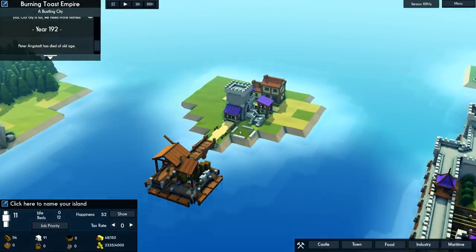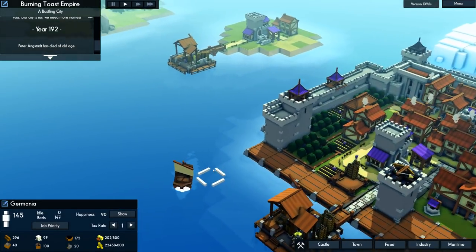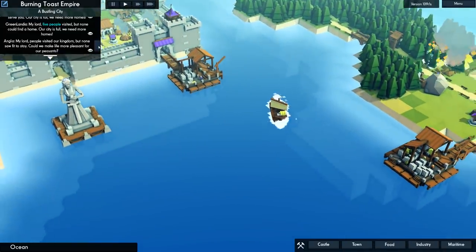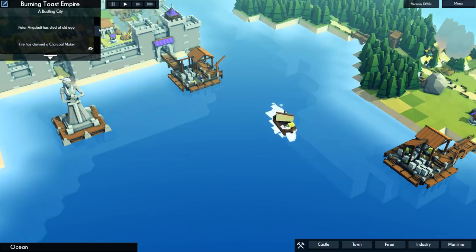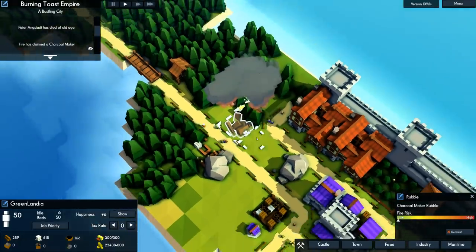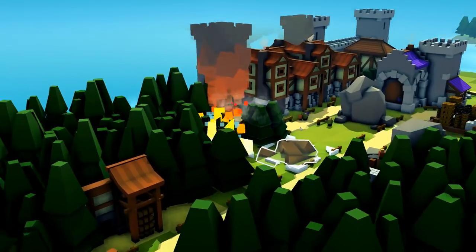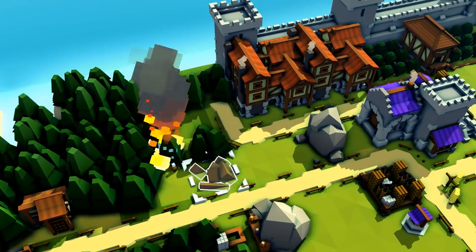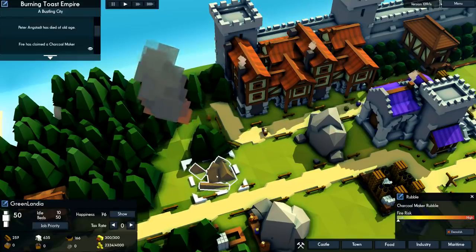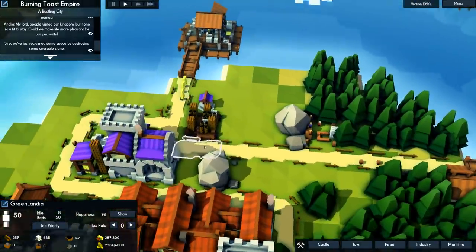How are these guys doing? They're low on food — getting their stone and wood from one ship. We've set up this ship now. That looked like someone died. Fires claimed a charcoal maker. Well, that's just a giant forest fire sweeping the land. We have firefighters — we definitely got firefighters, we're good. A charcoal maker set fire to the entire countryside.